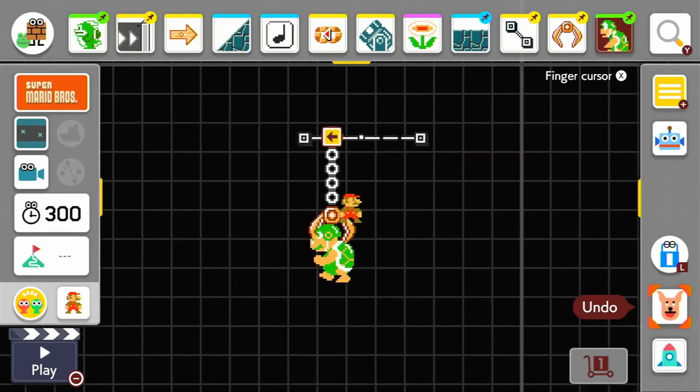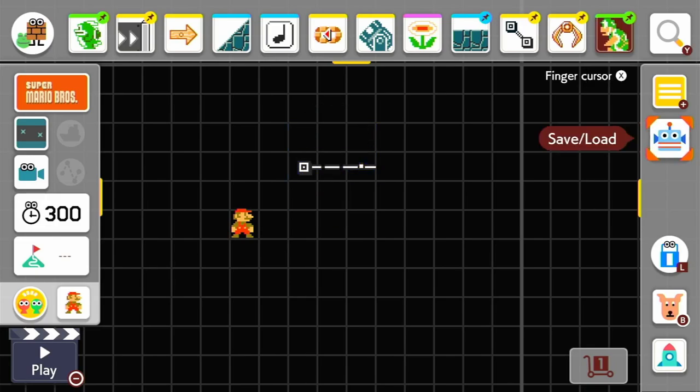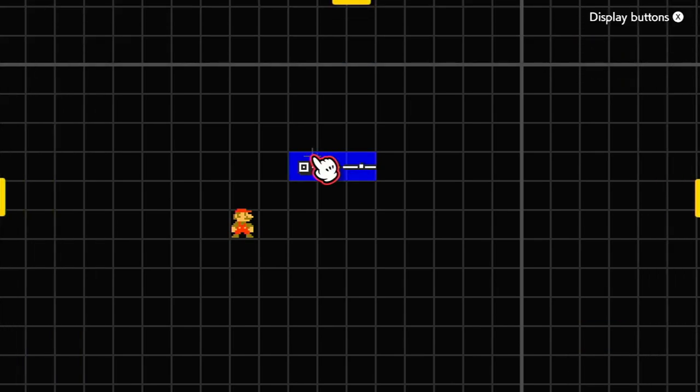If you did it optimally it'll be four times, but if you did stuff in between it'll be more than four. You just do it until the track breaks. You can then delete the claw and the Hammer Bro and you'll have a broken track. I find it easier if you're doing a lot of undo stuff to use a D-pad — press right, down, down — and then you can undo much faster by pressing A, A, A on the undo.